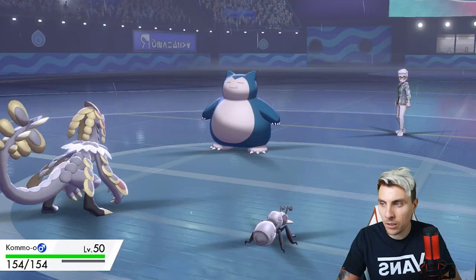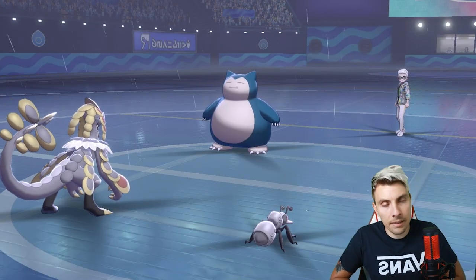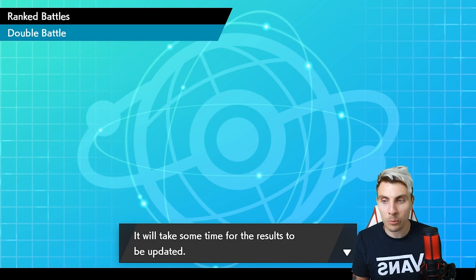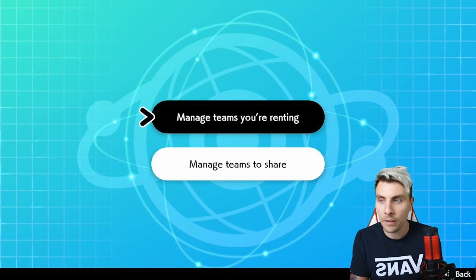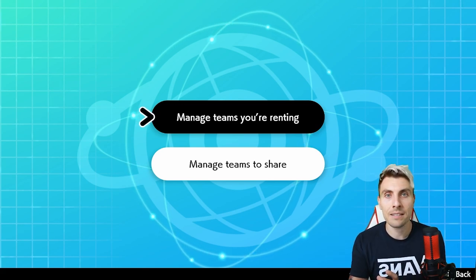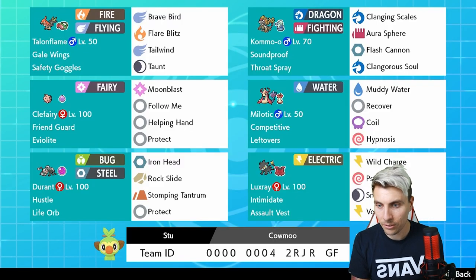We go for the Wild Charge. Kommo-o on the back can still outspeed Primarina. Even with the rain boost it's not enough, and we take down that big Dynamax Primarina — Luxray putting in the work! A Darkest Lariat comes out to pick up the knockout on Luxray, but that just paves the way for Kommo-o to come onto the field and clean up Snorlax as the Taunt finally wears off. Iron Head from Durant or Aurora Sphere from Kommo-o — we'll see if the opponent cancels. They do surrender. Very good game to Dexter — another win for Stew's team!